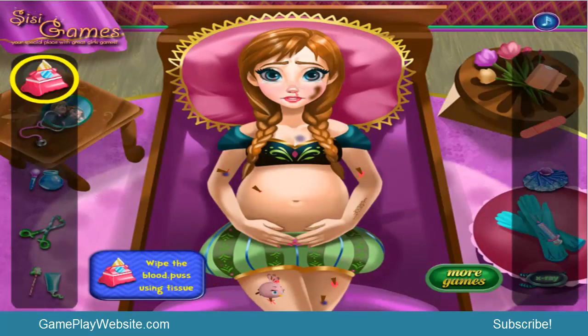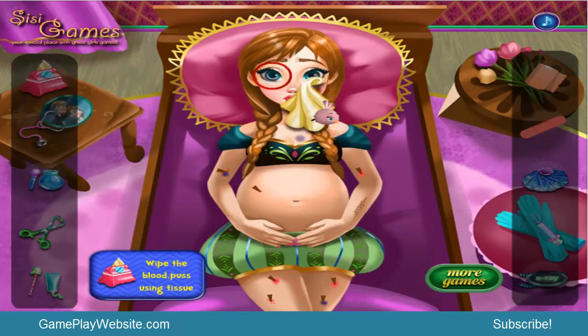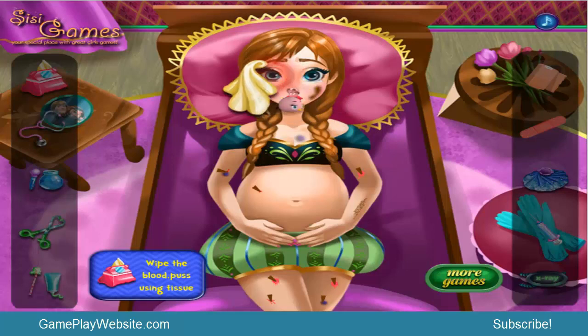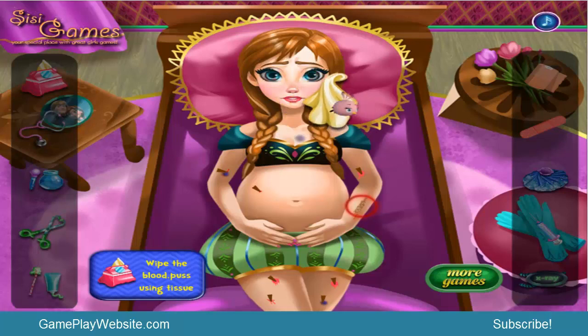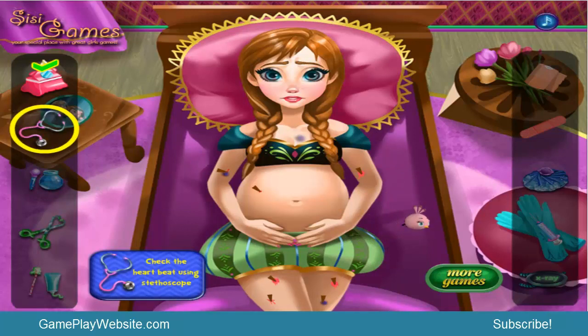We have instructions — this is what I like about these games, my little kids: they give you instructions. It says wipe the blood using the tissue, so there is a tissue over here. We click on it and clean her face from blood. We have bruises and blood on her face. Anna is suffering — she is crying, she is angry, she is frustrated.